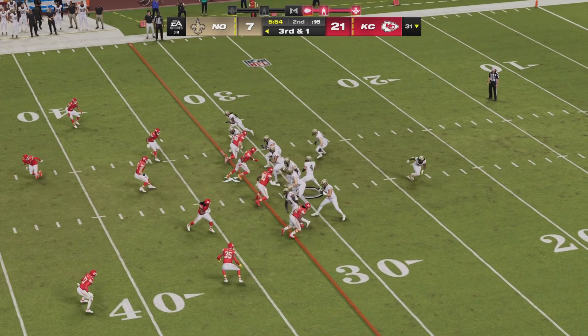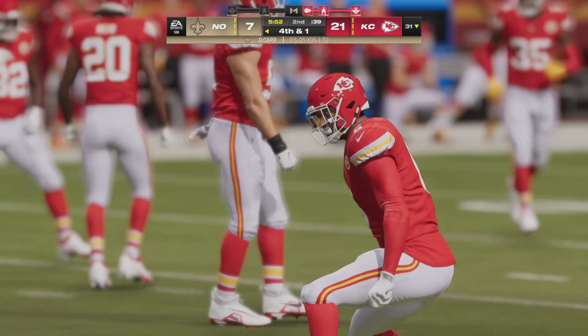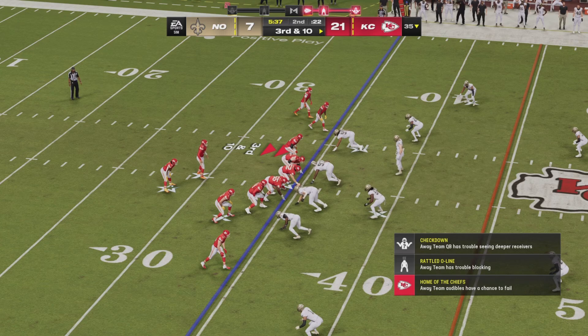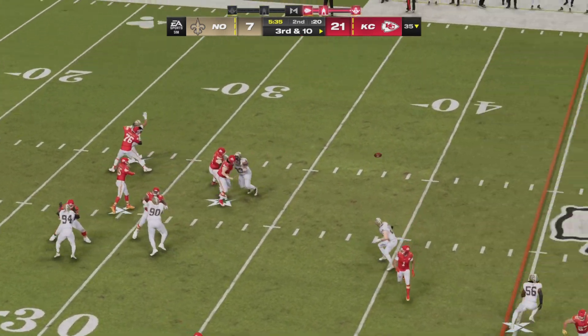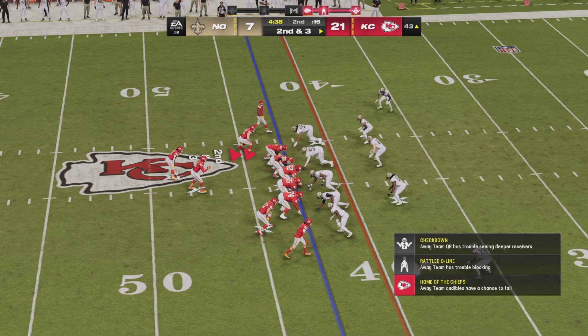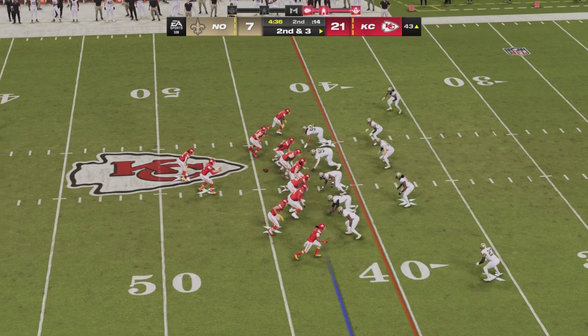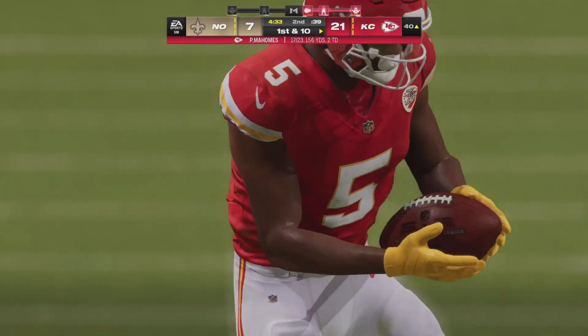Third down and one for New Orleans — Kamara looking for the football but Carr has different ideas. Right side pass is off the mark. Consecutive Mahomes incompletions and it is third and ten. Chiefs looking to avoid a three-and-out and Mahomes down the middle will make sure that doesn't happen. 70 yard pickup for Pacheco on his carry following his touchdown. Little RPO, left side, caught for the first down to Hollywood Brown.